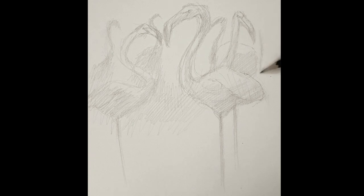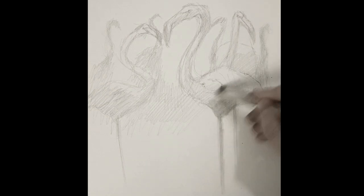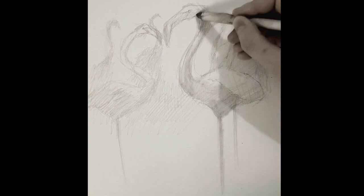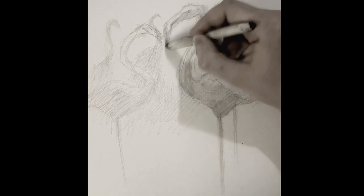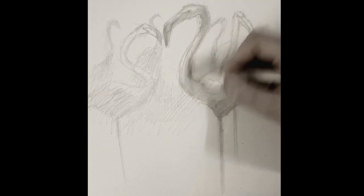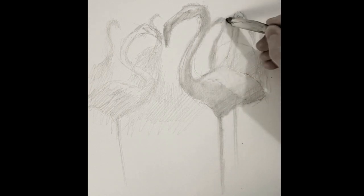Maybe add a shadow here, a smaller one maybe — it's further away in the background. Then we use the stomp pen. I keep dropping my pens on my drawings — I'm too excited to draw, I guess. So we smooth out all these hard edges and shadows, same with the silhouettes.